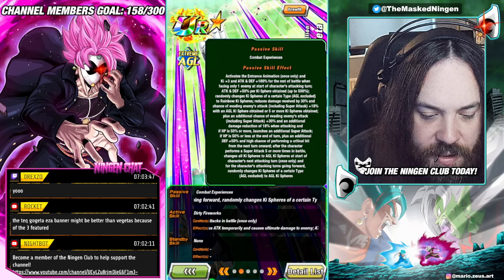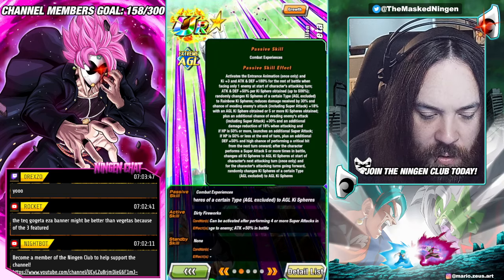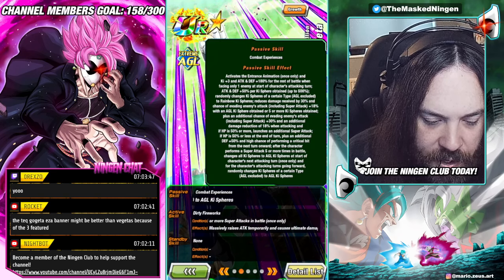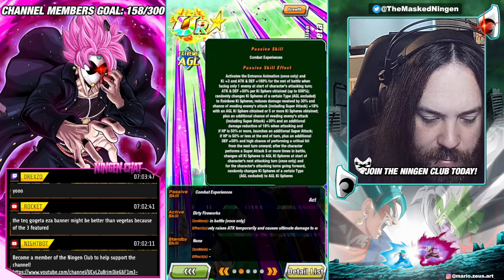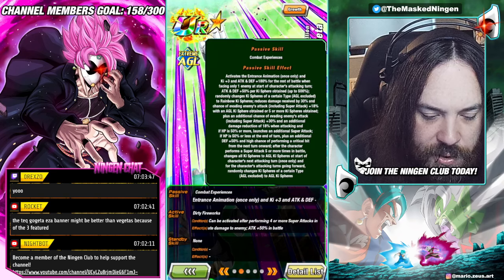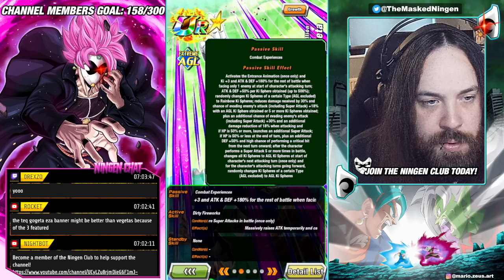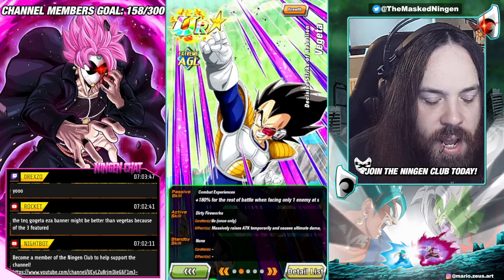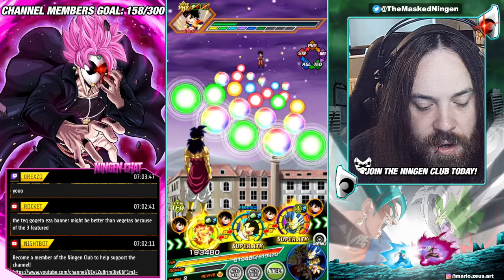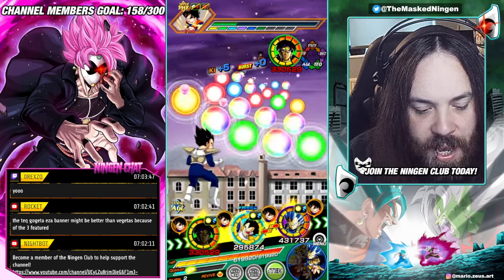So he's not a slot one unit. He has 30% damage reduction before attacking if you get the orbs — you only need one AGL or five orbs total. Then after he performs five or more super attacks, he changes all key spheres to AGL at the start of the turn once only, and from then onwards changes a random type of orbs to AGL. So he's going to be creating AGL orbs and rainbow orbs consistently.